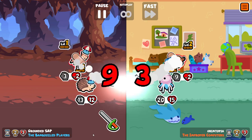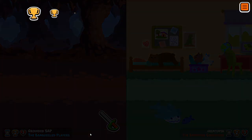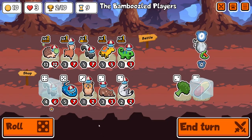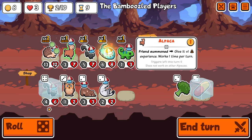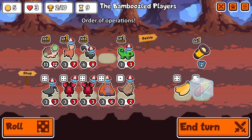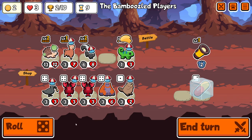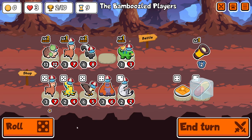The idea is that the skunk reduces the health of the biggest opposing unit to 1, the Egyptian Vulture kills something, triggers the Hedgehog, and then that unit will be fainted. Of course that's not a guarantee — they could have Melon, Pepper, or Coconut — but there are a lot of people that play with no equipment, and also Lemon, and they will instantly get fainted by that setup.